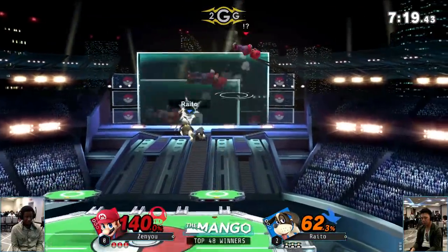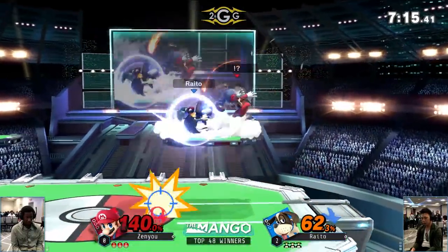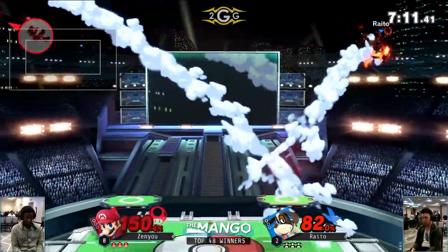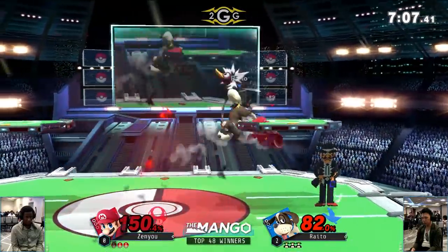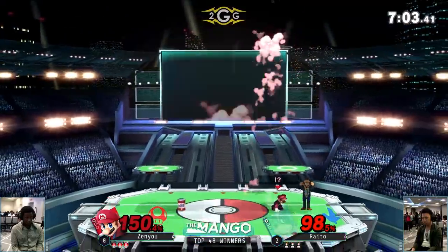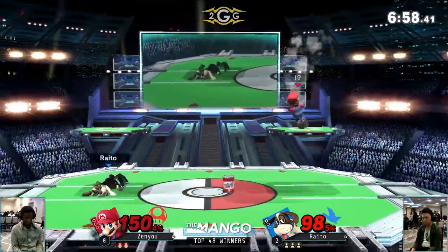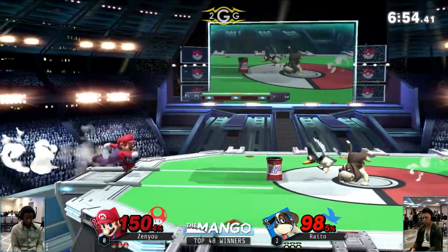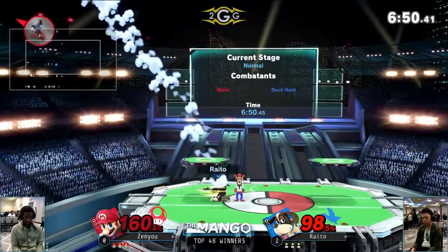There's a can setup again — Raito's staying under him. Goes to the other side of the platform, but he's got to watch the can coming up behind him. Raito is so tricky — it's like 2v1 right now. He's using the can to cover one side of Mario and then just Raito existing on the other side, making it difficult for Zenyu to really pick a decision — should he approach Raito or avoid the can? Neither option seems like a winning one. That's the nature of this character — very trap-oriented, really difficult to get around.